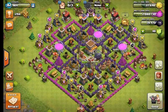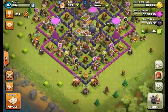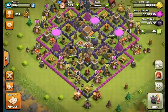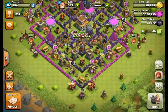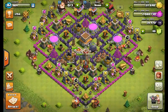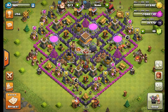That was a very good raid in my opinion. Now I'll show a hog rider raid. If you're using hog riders, you should bring two heal spells and one rage spell, and don't place your hero at the beginning — put your hero at the end when the hog riders have cleaned up everything, so your hero is the cleanup troop.